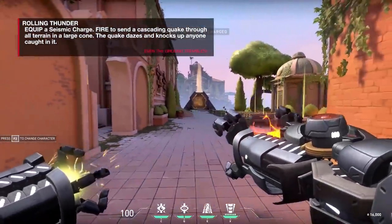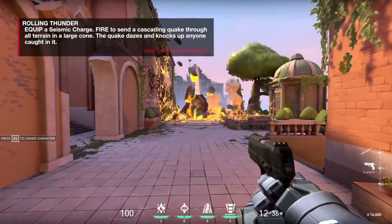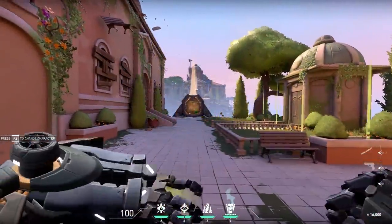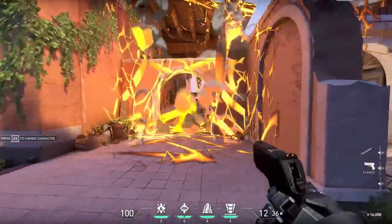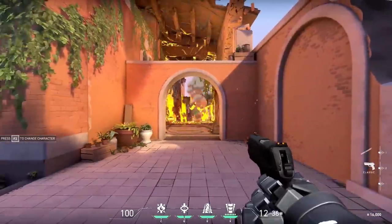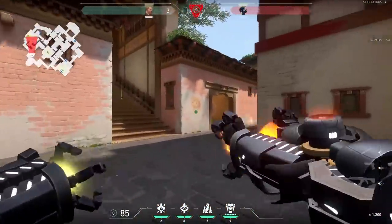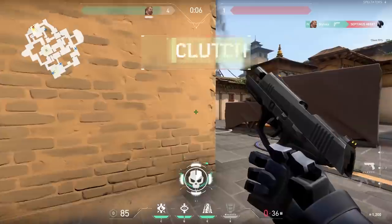Rolling Thunder is the ultimate ability. Think of Reinhardt's Earth Shatter from Overwatch on absolute steroids — it does the same thing as Fault Line, but it knocks you up in the air and its range is massively wider. You can throw this across an entire point. It travels through all walls, into buildings, everywhere. Here, they're planting the bomb in a 1v1 — I initiate with the ulti, it knocks them in the air, and I take them out.